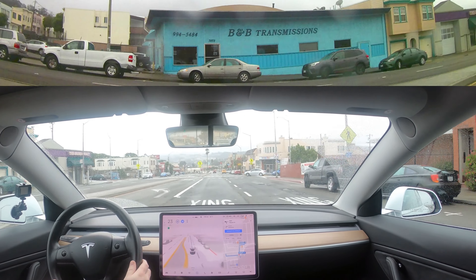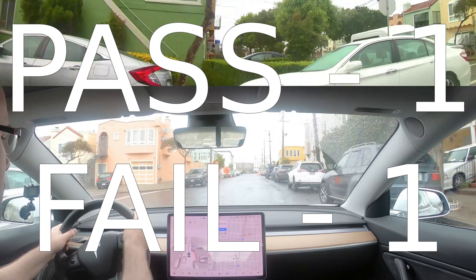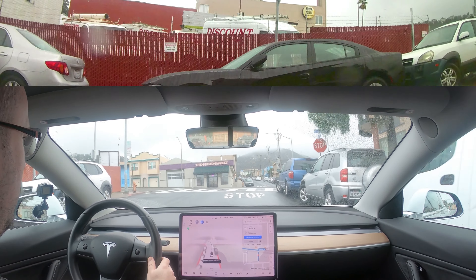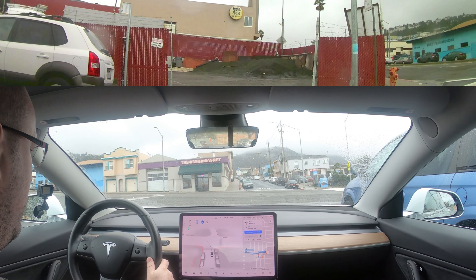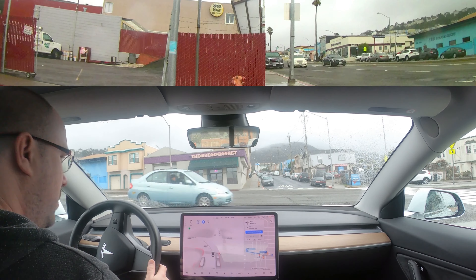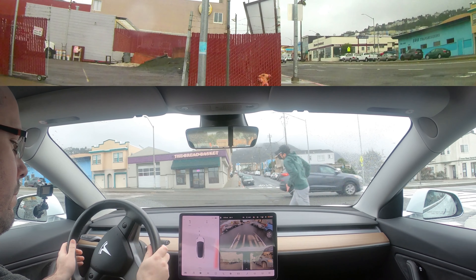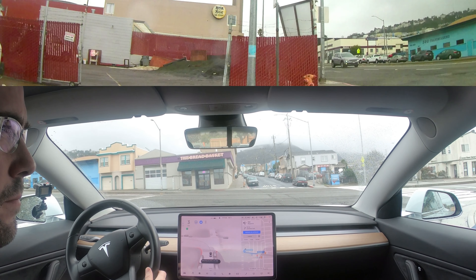And then it's able to make the unprotected left just fine. It did stand still for a long time — I'm not entirely sure why. Maybe it saw this pedestrian. But I decided to back up and let the pedestrian go. For some reason, they didn't want to walk around the back of the car. So I didn't need to do a disengagement there, but I decided to for their benefit, not for any safety reason. I don't count that as a failure.